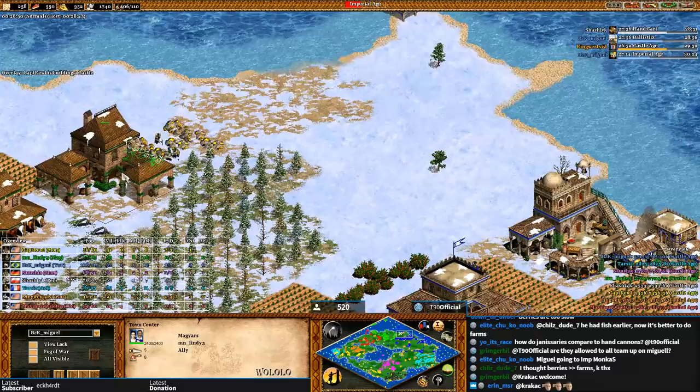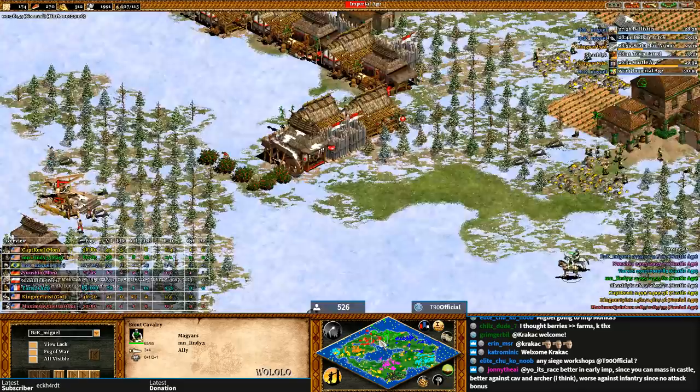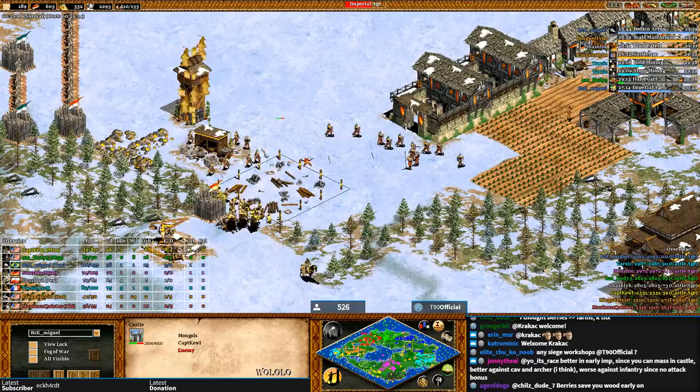How do Janissaries compare to hand cannons? They have higher attack and slightly more HP, but you need castles to build them. On nomad it's absolutely fine to go Janissaries because you'll likely have the stone. In regular games you need to consider how fast you can create the units. Oh my god — King is still making men-at-arms, and Captain Cool is building a castle to secure the gold. King is in big trouble.